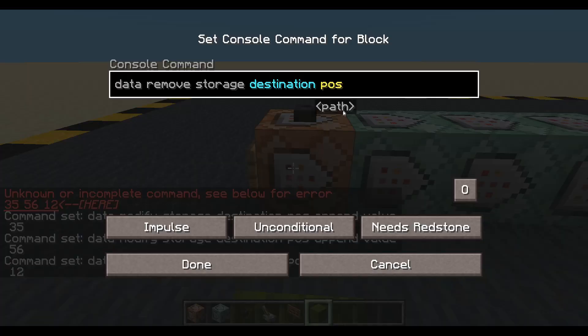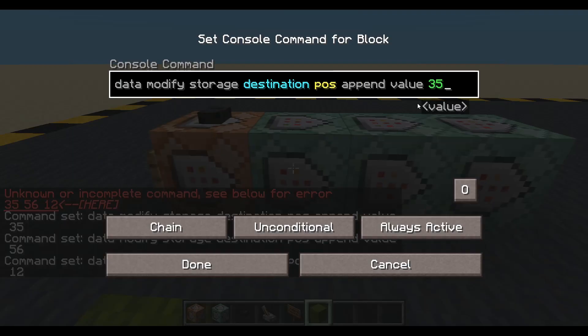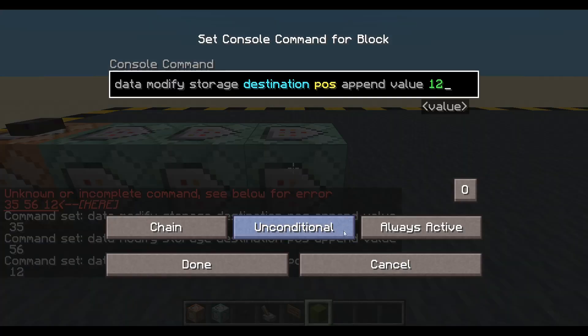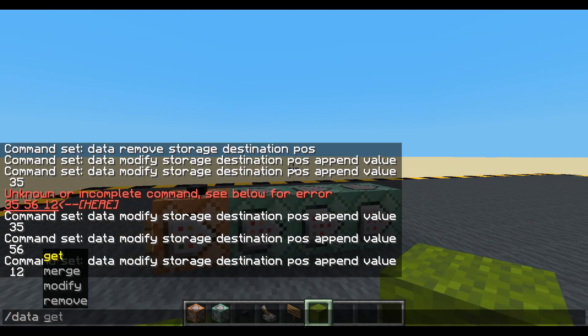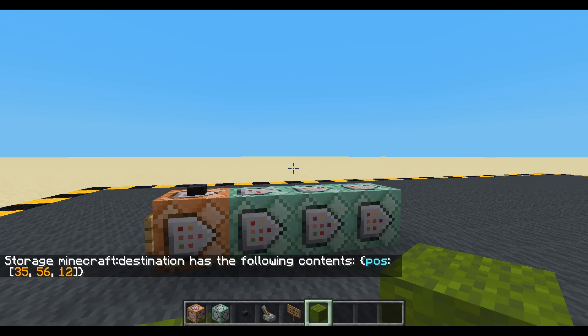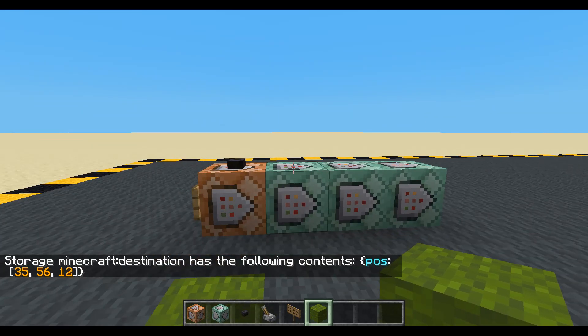So when we run this, we will clear everything that is in destination in our pos. And then we will add 35 to it, then 56, then 12. So if I press that and we do a data get from storage - destination - we see in destination we've got the following content: pos 35, 56 and 12.